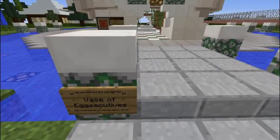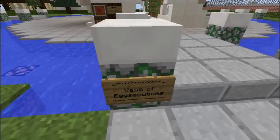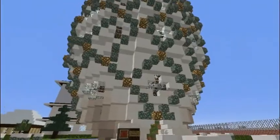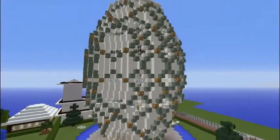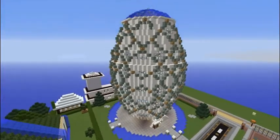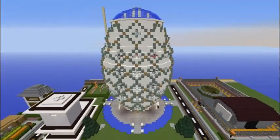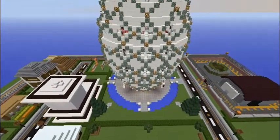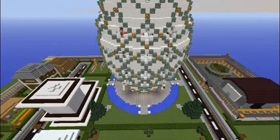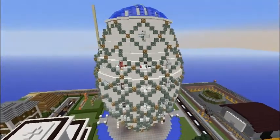So this is the Vase of Executives. It's kind of vase-shaped and egg-shaped. There it is. It's done — done as far as I think. The park area around the bottom could maybe use a bit more, but I think that's the gist of it.